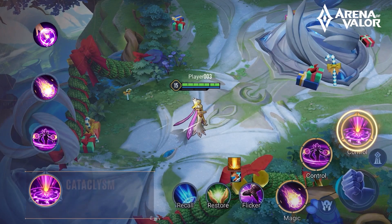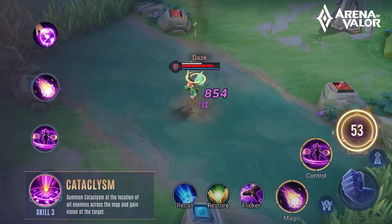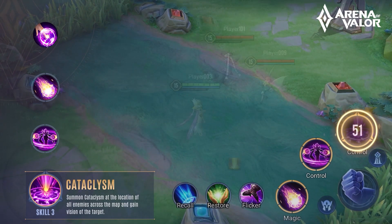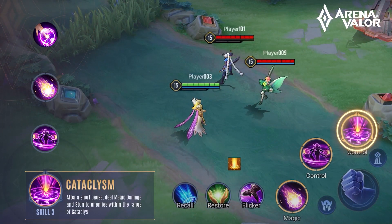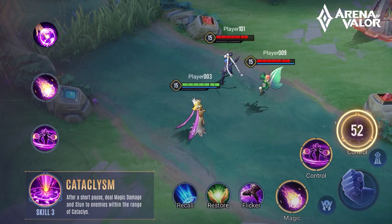Skill 3: Summon Cataclysm at the location of all enemies across the map and gain vision of the target. After a short pause, deal magic damage and stun to enemies within the range of Cataclysm.